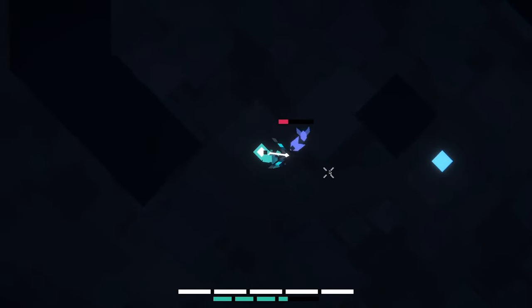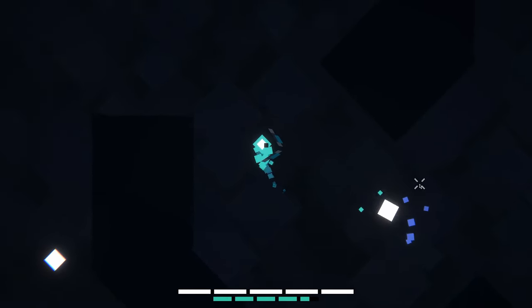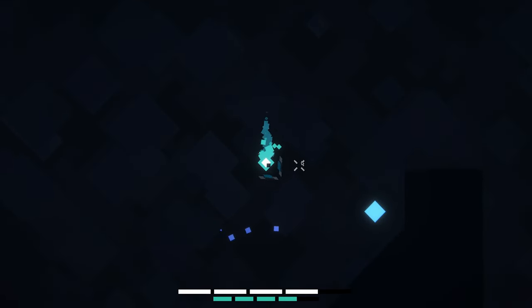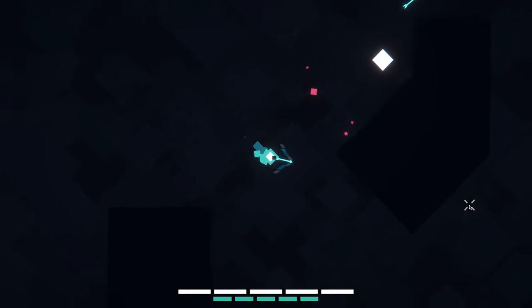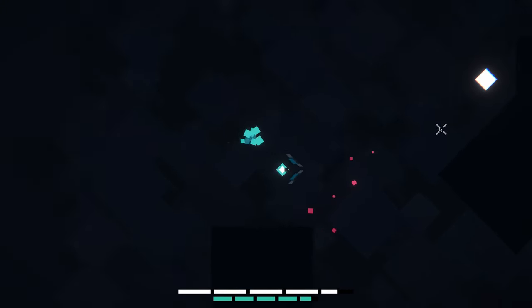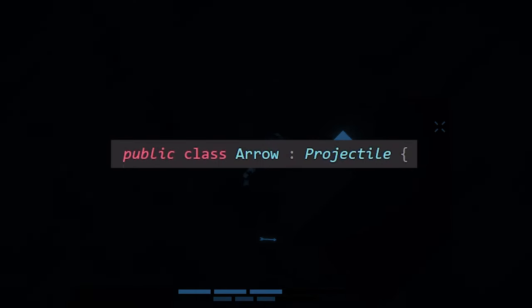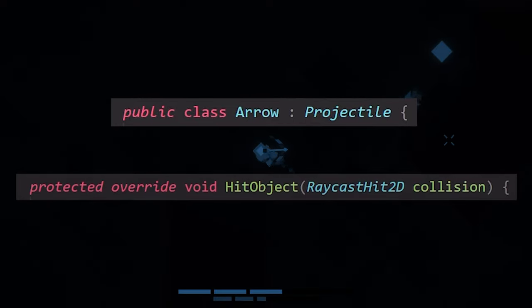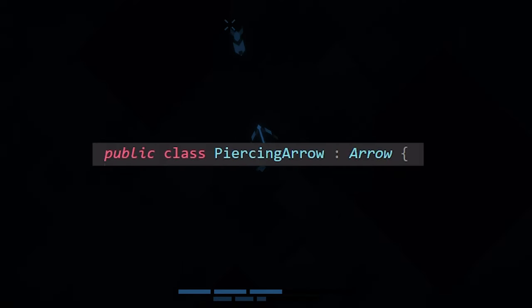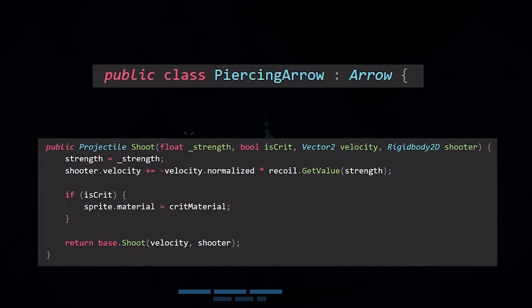Before coding anything I made the standard arrow get stuck in enemies and not pierce anymore. I wanted to start with a completely clean slate and a standard non-interesting arrow. The next step was to add in a piercing arrow — but now it's blue. The reason for this was that I made a basic arrow script which I could now overwrite with different behaviors for each arrow type. This piercing arrow inherits from the base arrow script which takes care of all the standard arrow behavior.